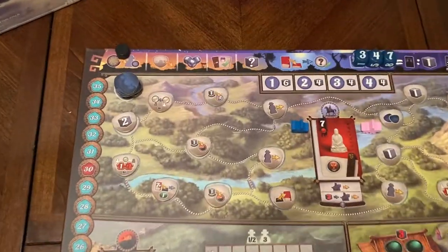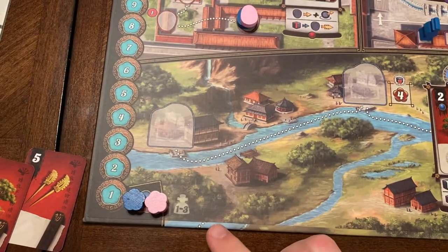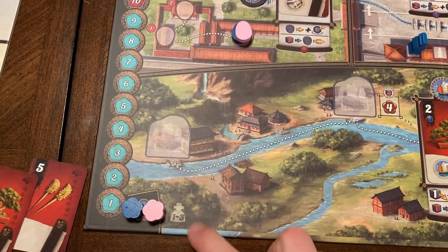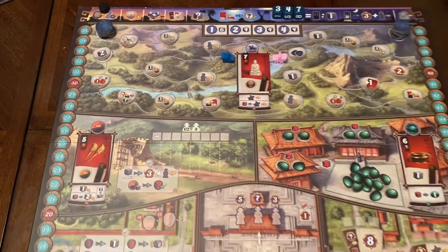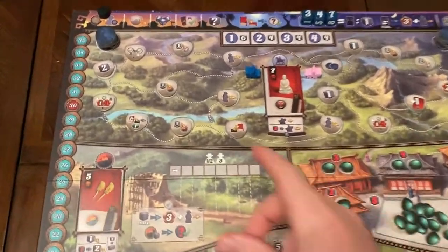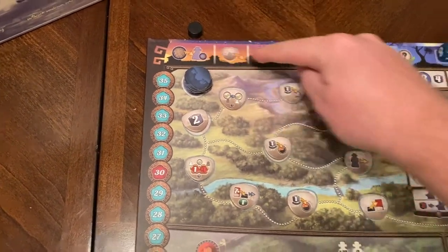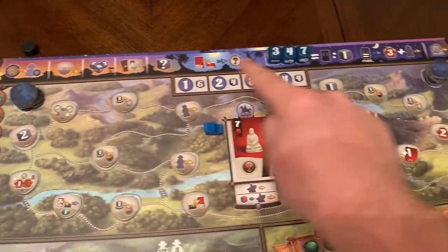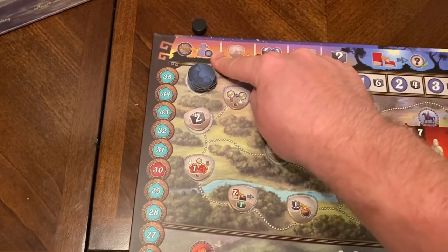The game is divided up into phases shown across the top of the board. What we're looking at is a one to three player board, and the other side has four to five players. The max player count is five. The first thing you do is get a start player — this is like a chart for every round of the game.